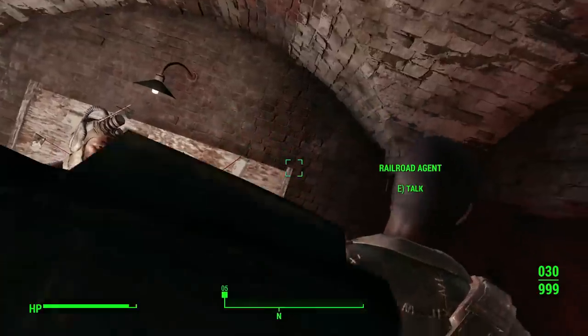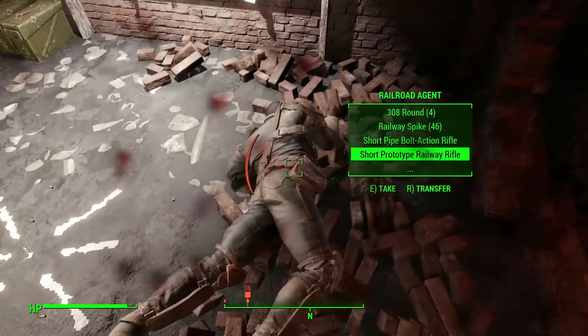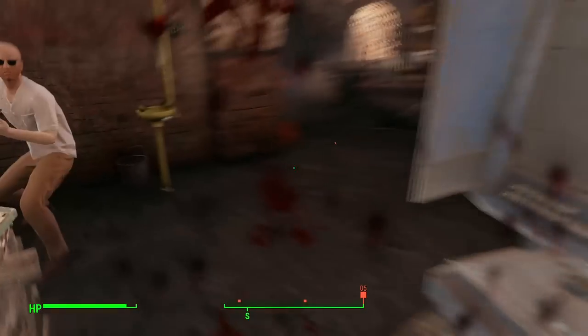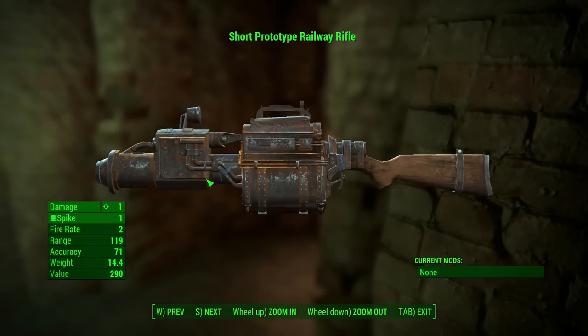In this scenario, if we take out the Railroad agent while he is using the Rail-Way Rifle, we can search him and find that he is using a prototype version of the gun, which will disappear after this sequence is finished. This makes the prototype Rail-Way Rifle one of the rarest weapons in Fallout 4.